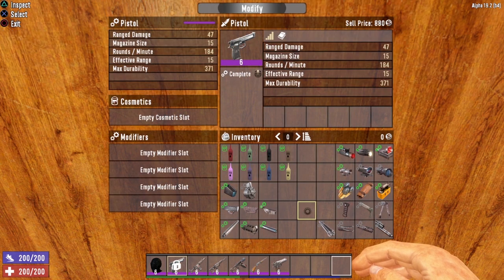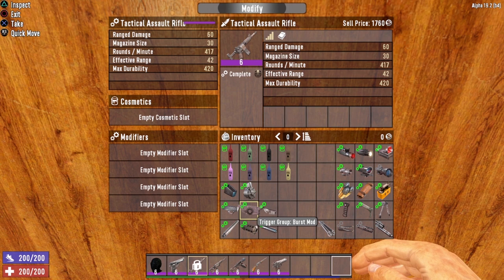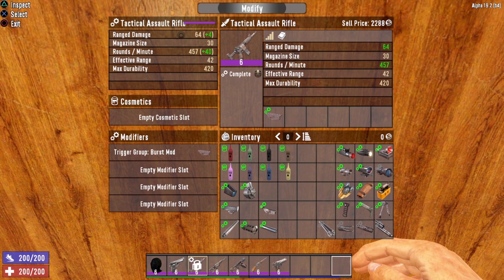An interesting thing to point out: even if a weapon already has a fire style, you can still install the matching trigger group mod and get the damage boost and rounds-per-minute boost. For instance, you can install the semi-automatic trigger group on the pistol, or the burst mod on the tactical assault rifle — it won't change the fire pattern, but you do get that damage boost and boost to rounds per minute.